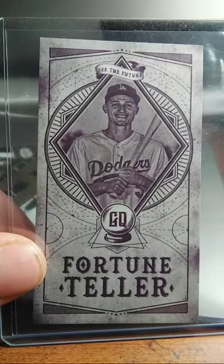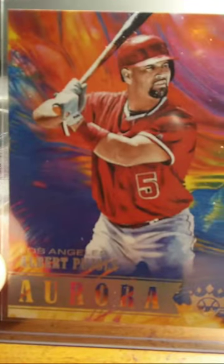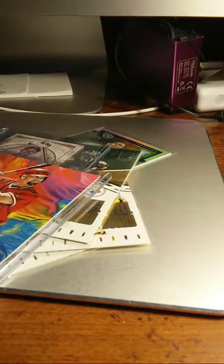Corey Seager Fortune Teller — that's pretty cool. Bought a few packs of Gypsy Queen, came up with that card. Got this in a break somewhere, I can't remember where. Albert Pujols Aurora — I like this card, this is a really nice card.